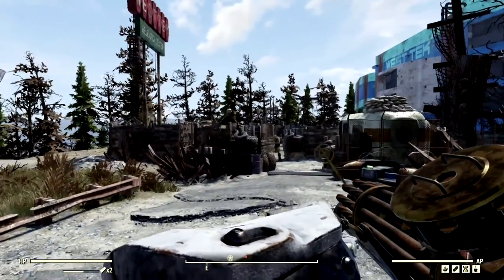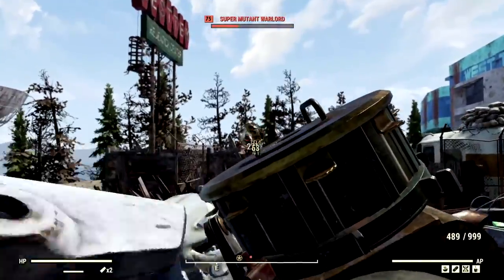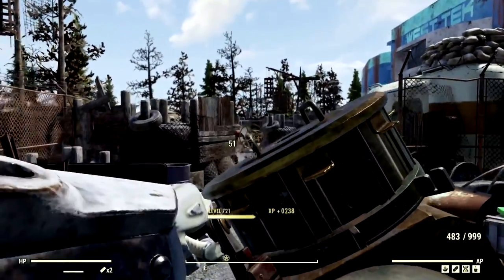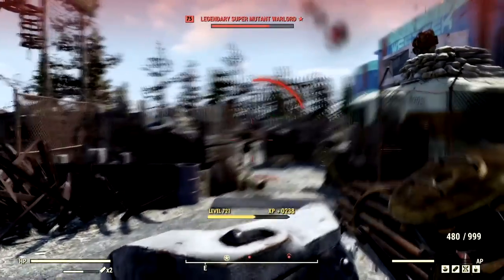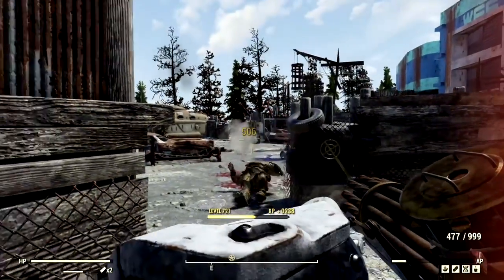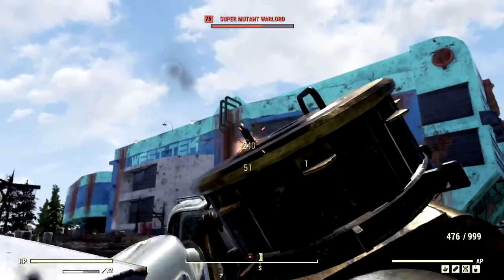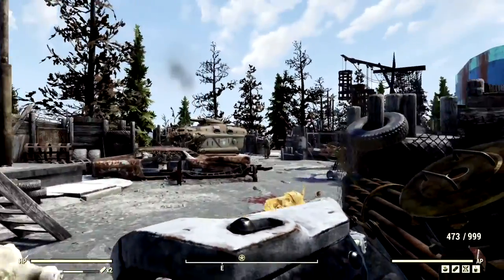Our next wasteland buffoons on the list to feel the wrath of the Gatling Gun are all the disgusting super mutants located at the West Tech Research Center. We're gonna start with this guy right here. There we go, fantastic, absolutely amazing. What about these fat shots? 528 with a heavy gun — that's pretty insane. There we go, 506. Absolutely amazing.